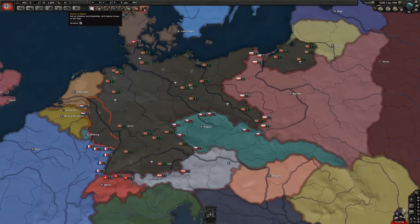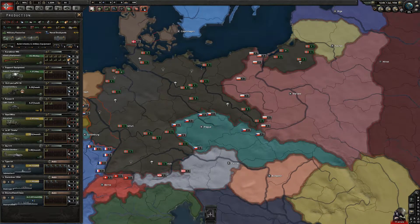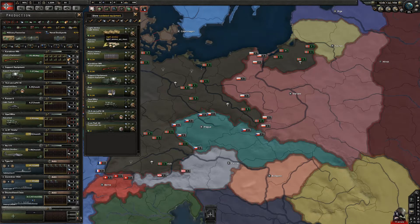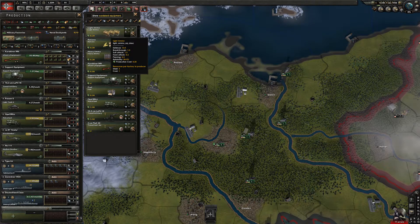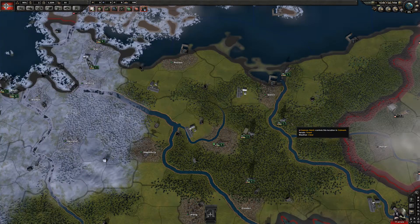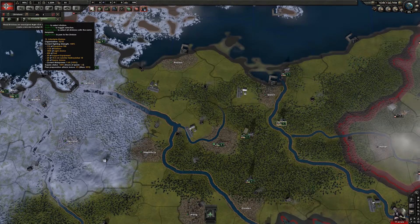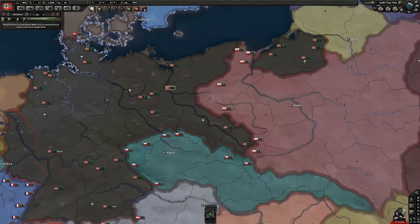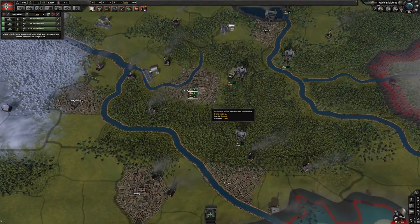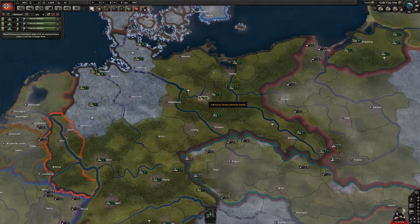So first off, ammo. If we come up here and click there, we can see that we have light ammo and heavy ammo. Light ammo is just for infantry — all of your infantry uses light ammo. You can also see there's a little bit of heavy ammo, and that's because all of your artillery, tanks, and anything that's basically not infantry uses heavy ammo.